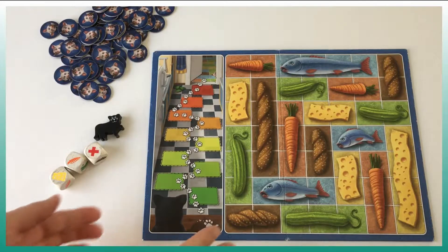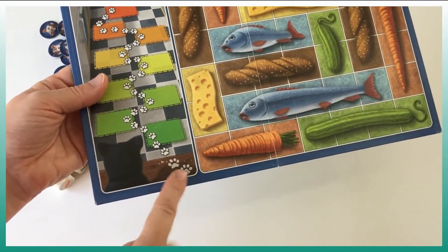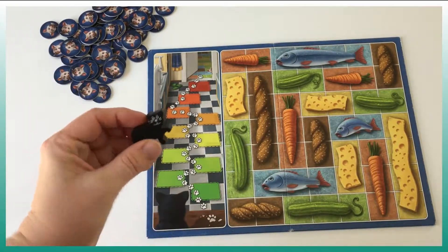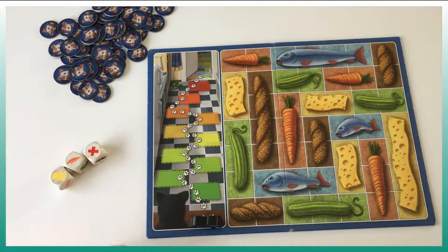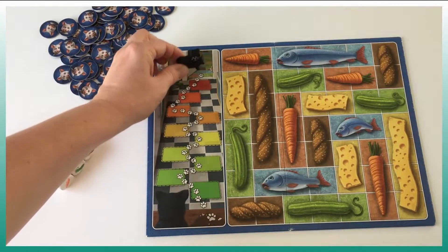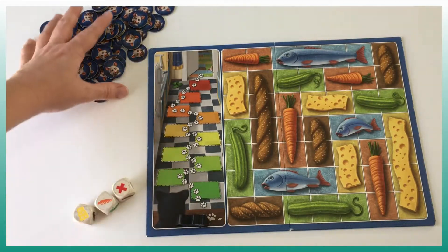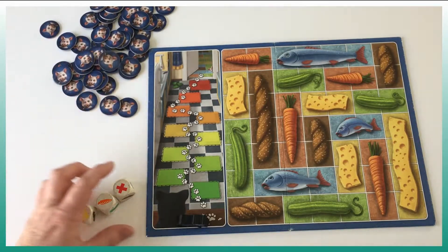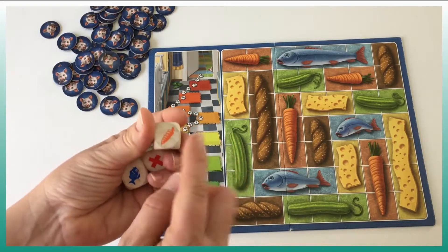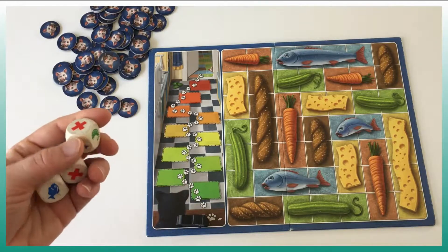The game MMMM comes with a double-sided board. This side is the harder side with two paws, and this one is the simpler side with one paw. It comes with a cat piece that we place here, mouse coins, and dice. The dice faces are bread, carrot, cheese, cucumber, and a next sign which I'll explain right away.